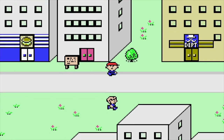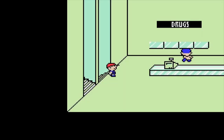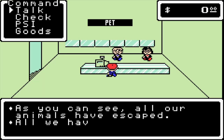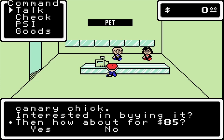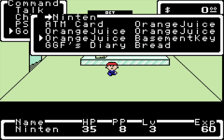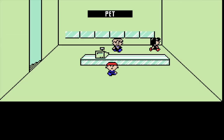Corrupted mayors are a theme in the Mother series. But we're just gonna forget about that missing child for now and go ahead and buy a pet. The shopkeeper says all their animals have escaped and all they have left is this canary chick. They ask $85, we say no, and then they just give it to us for free. You can't carry any more stuff though — but yeah, if you say no to the price they'll just give you the canary.